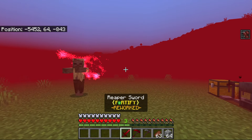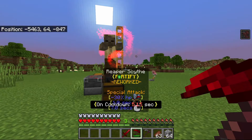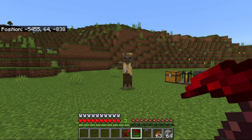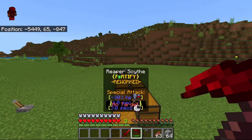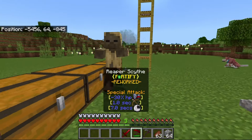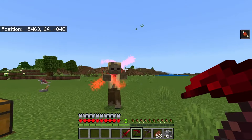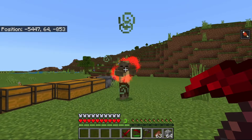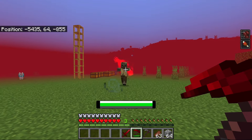Basically what that means is that you can use the scythe ability on it. So when you use your scythe and you pull it down to the right click or use button, you'll be able to use this ability that does 30% of their HP — 20% depends on the level. Basically there are two ways you can do that: you can either hit them with the left click and they'll have this aura around them, or you can look at them for around two or more seconds, then you can use this ability on them.